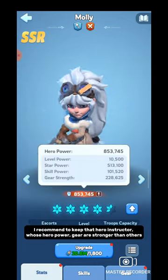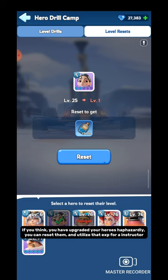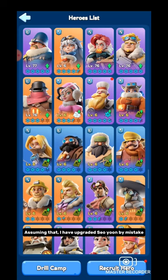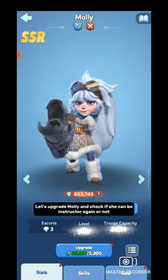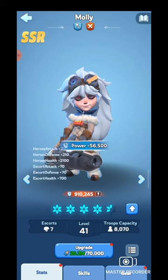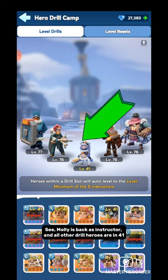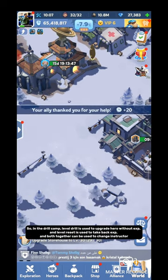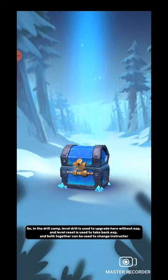I recommend keeping that hero as Instructor whose gear and hero power are stronger than others. The second use of Level Reset: if you think you have upgraded your heroes haphazardly, you can reset them and utilize that EXP for your Instructor. For example, if I upgraded Seiyou by mistake, I take back her EXP and use it for someone else who is Instructor. I upgraded Molly to level 41 — see, Molly is back as Instructor and all Drill Heroes are at level 41. So in Drill Camp: Level Drill upgrades heroes without EXP, and Level Reset takes back EXP. Both together can be used to change Instructors.